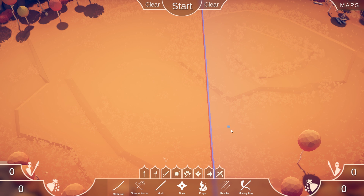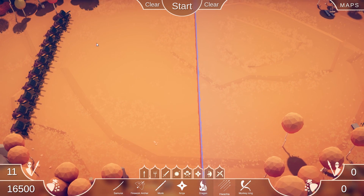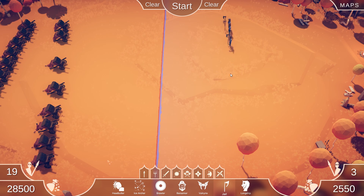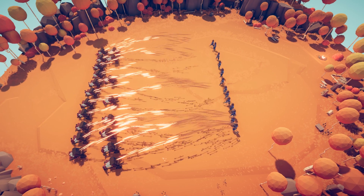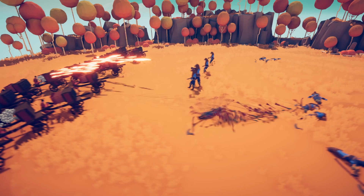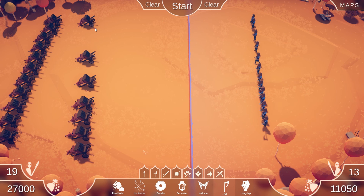Let's clear those and put in lots of Huachas — we're going to see some devastation. Let's try them against some Jarls. Here come the Huachas — the lag is real! Holy smokes! Are these arrows or bees? Devastation! I like the Huachas — that's crazy. Very expensive, but very cool.